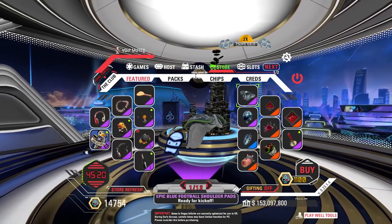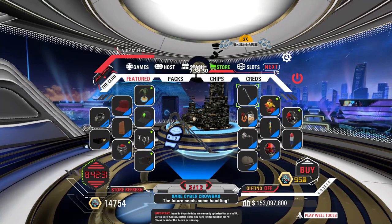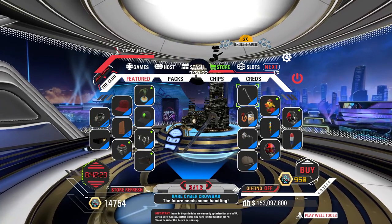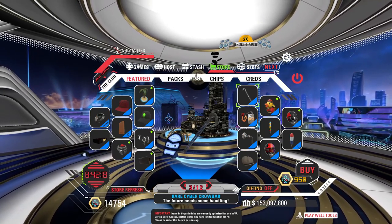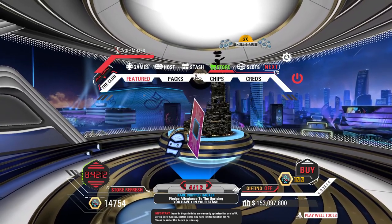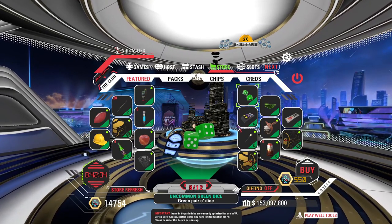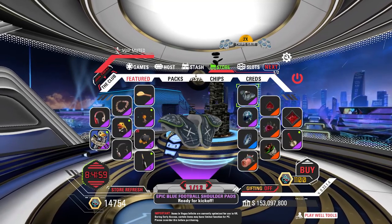Going to the Store screen, the first thing you'll see is the Featured tab — this is your general store where you buy stuff with creds. Down in the bottom left is my cred count: 14,754, saving those up. You can get creds just by playing the game — you get one cred per minute for playing pretty much any game in Vegas Infinite. The store rotates every day; there's a timer showing 8 hours 42 minutes, and once that runs out the store will refresh with new items.